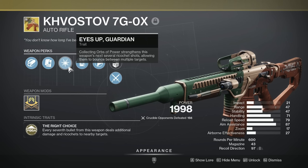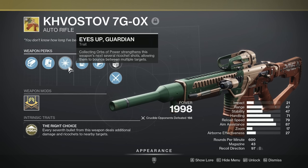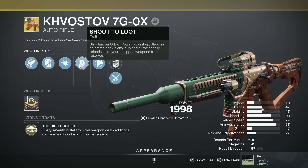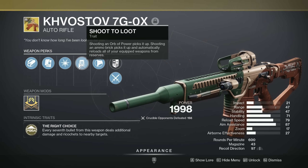If you guys compare this with the Eyes Up Guardian, whenever you get an orb of power, you get the multi-shooting ricochet rounds. It does have Shoot to Loot, so if you ever see an orb on the field and you would like to get it but can't because you're in a bad spot, you can use Shoot to Loot to get it.